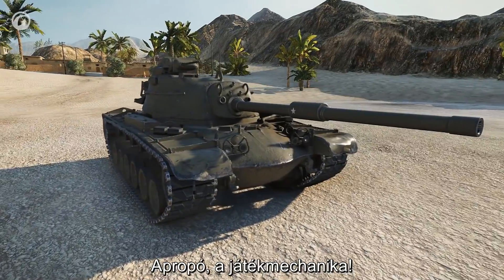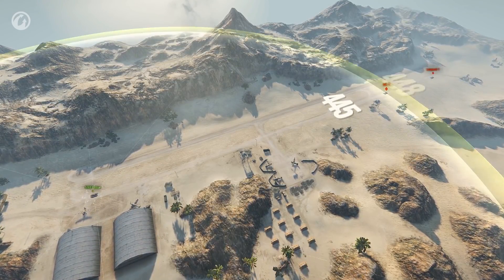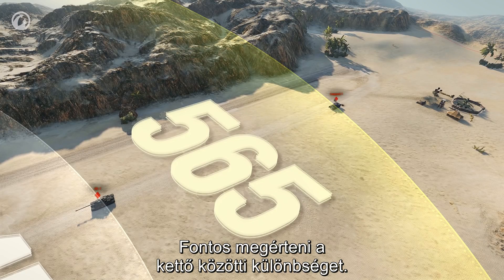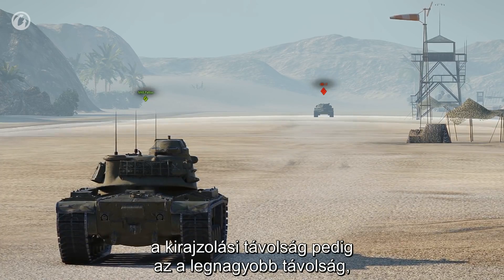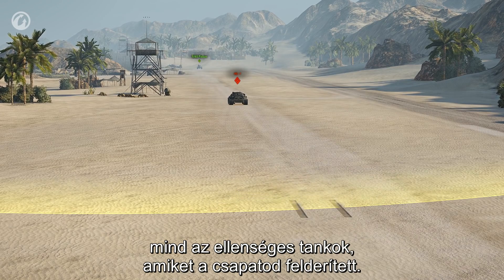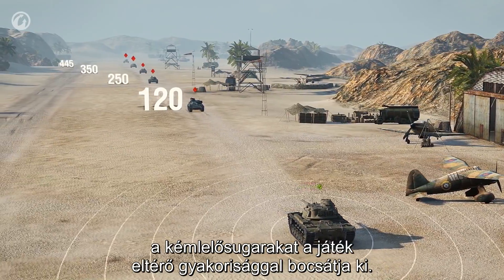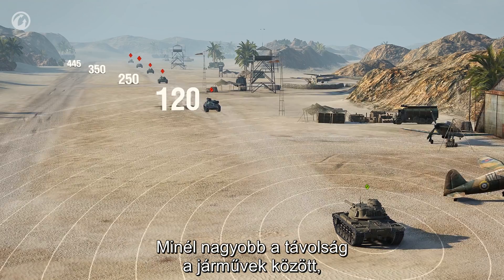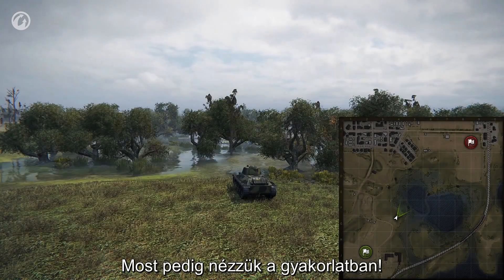About the mechanics: vision rays are not endless. The maximum view or spotting range is 445 meters and the maximum draw distance is 565 meters. You need to understand the difference between these terms. View range is the maximum distance at which you can spot the enemy, and the draw distance is the maximum distance at which you can see vehicles in general — both allied vehicles and enemy vehicles spotted by your team. Depending on the distance between vehicles, the vision rays have different frequencies; the highest frequency is at 120 meters, and the greater the distance, the lower the frequency of rays.